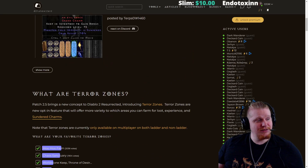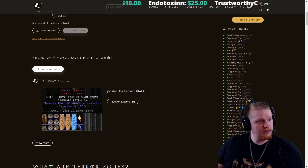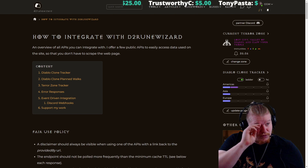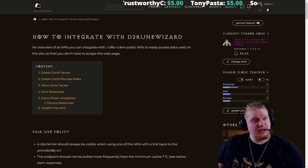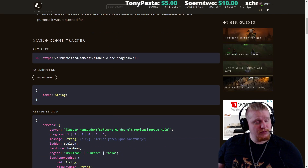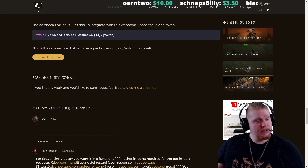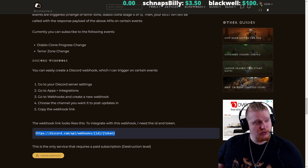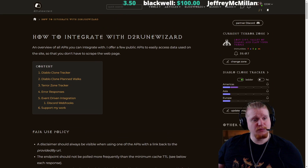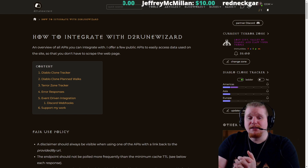Anyway, if you guys are interested in utilizing this tool, this is a very nice tool that you can pull up on the website. I believe there are also integration options — if you click on this link right here, you can integrate with the tracker. There is an overview of the APIs so that you can easily access the data used on the site so you don't have to scrape the web page. Obviously you would want to give credit to the web page providing the information. If you'd like to get an API hooked up, maybe you want to get it in Discord or something of that nature, it definitely would be nice to have an integrated system where it constantly updates and tells you what the new Terror Zone is.